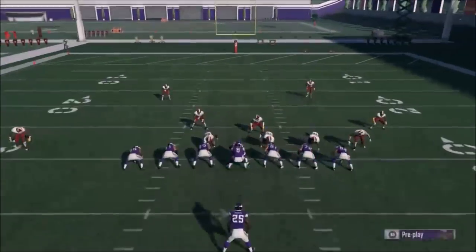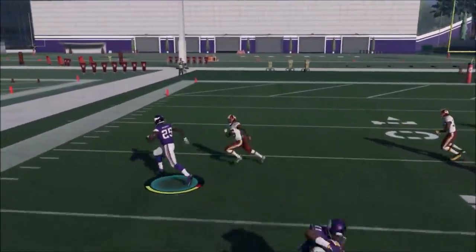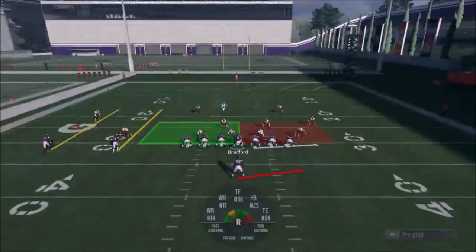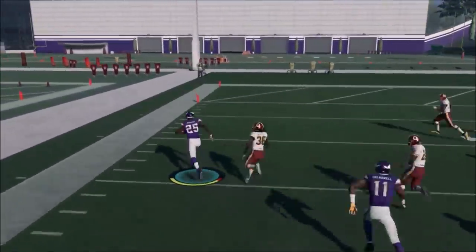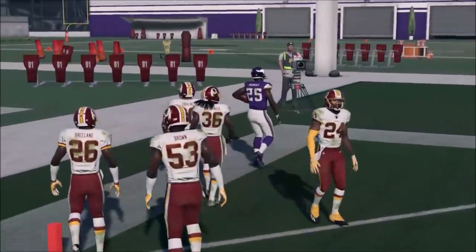Look at that big hole right there — that's the perfect scenario to cut it up inside. Sometimes that lane right up the center is there and you get your first touchdown. You've got to keep an eye on that. This is a nice 10-15 yard gain with relative ease — just make a guy miss every once in a while. With a better offensive line you'll get much better results.